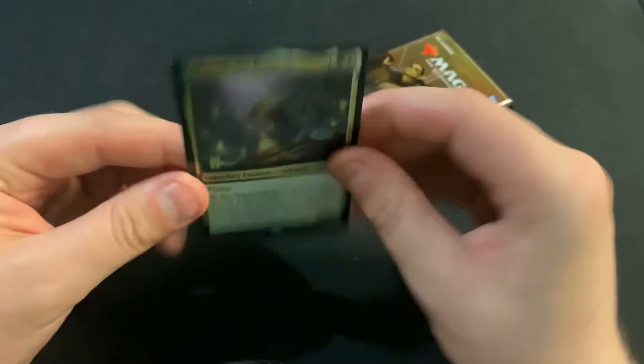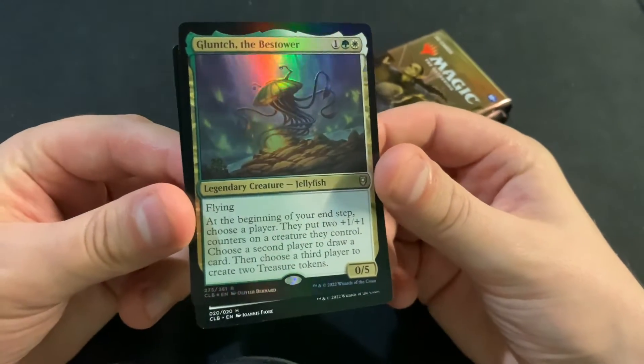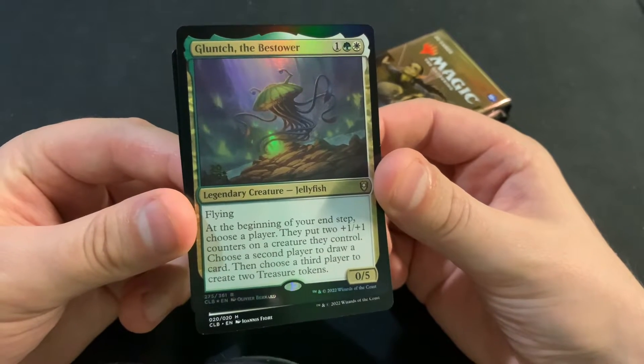Let's see what we got in the promo — and it's a Glunch the Bestower.